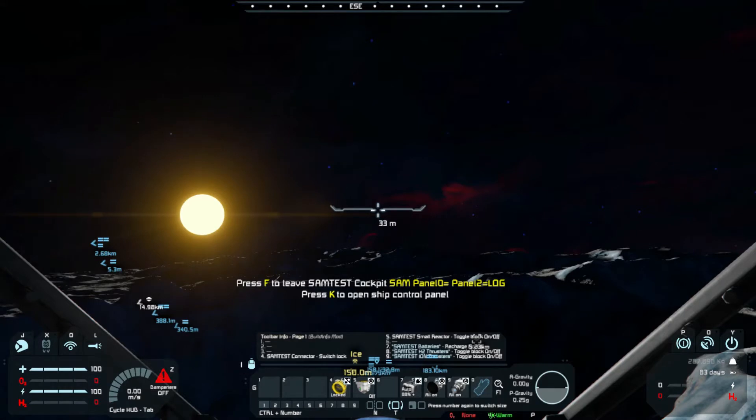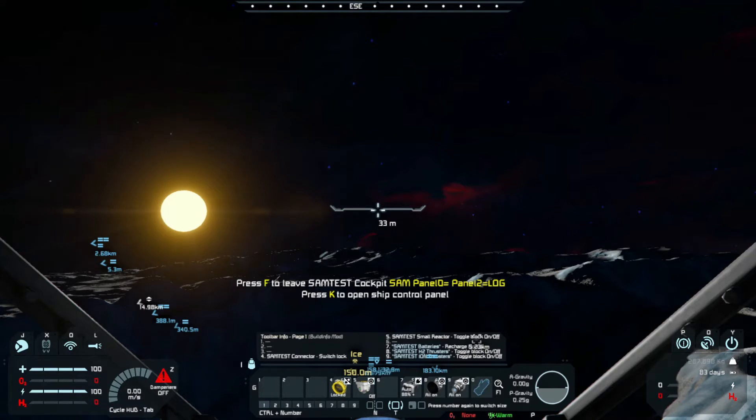Hello once again Space Engineers. We are here on the moon watching the sun come up. We're going to do some tests with SAM. I've been having a lot of different people asking questions about SAM. I did a little modification of the software, and a lot of people are asking for information on how to set things up. I thought let's put the videos together — be sure to look for all of them. What we're going to do today is show how to dock SAM ships at uncontrolled locations.